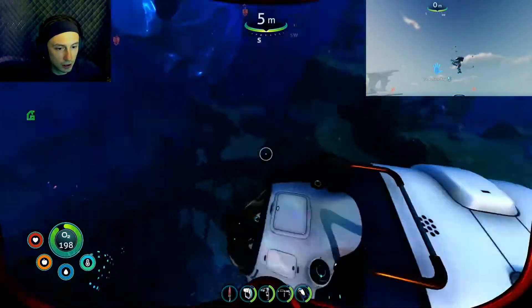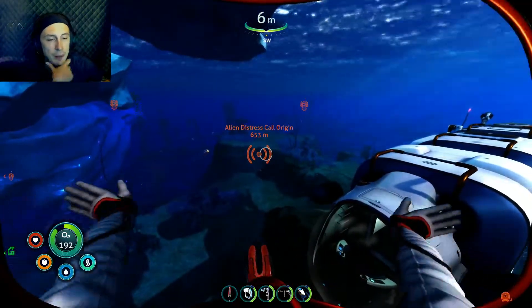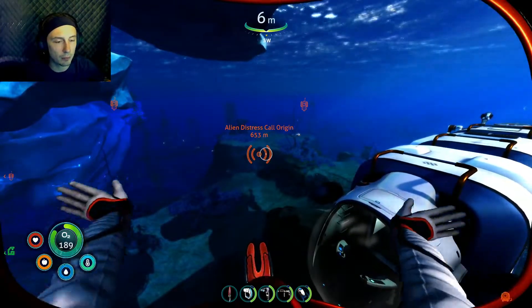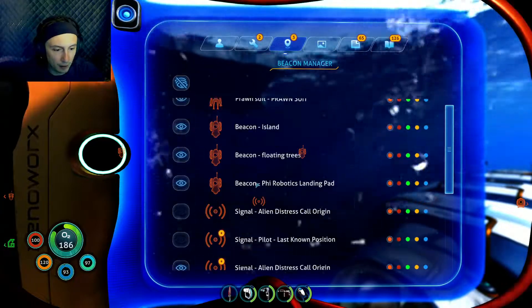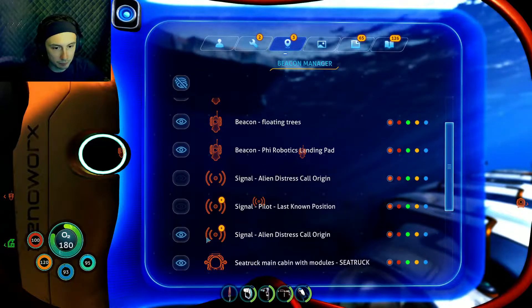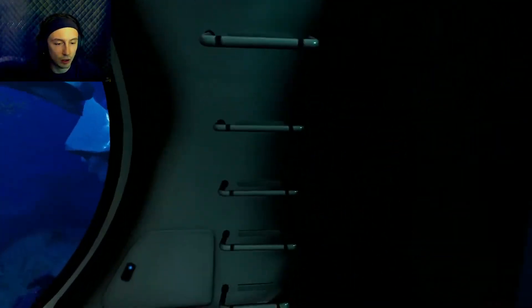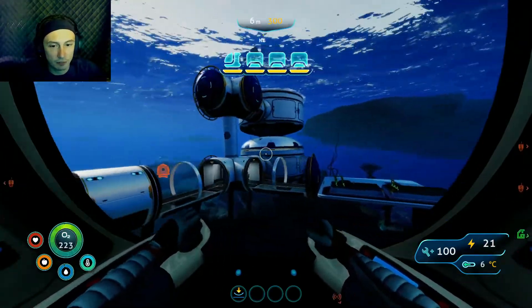We'll go check that out in a later episode. This also popped up: the alien distress call origin. I couldn't remember if it was the one that already happened at the very beginning of the game. There are actually two different ones, so that is a different distress call we'll have to check eventually. But right now I am fully focused and devoted on going over towards the fire robotics landing pad.